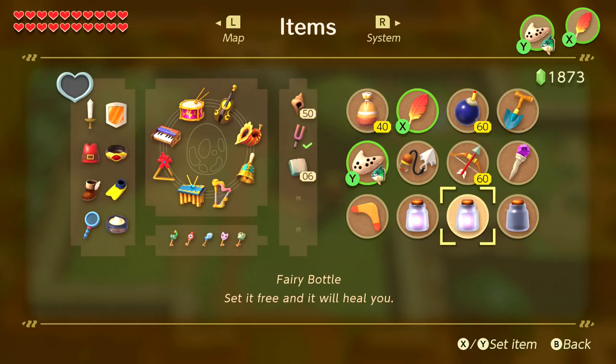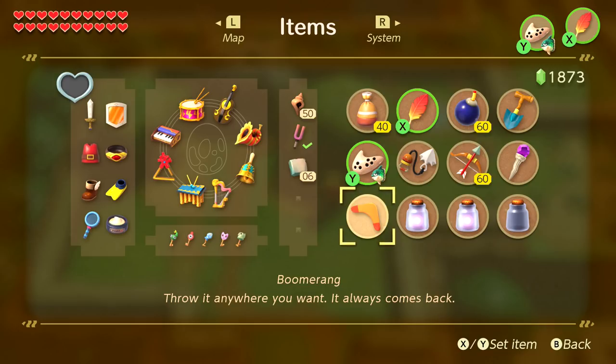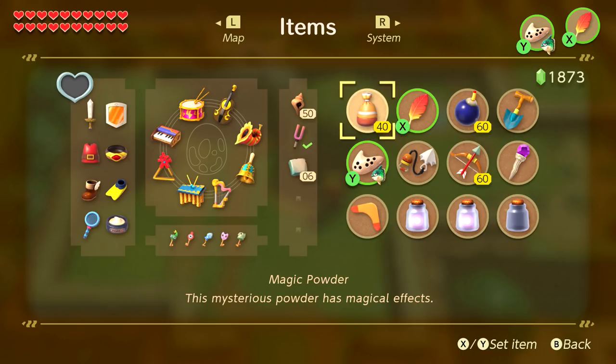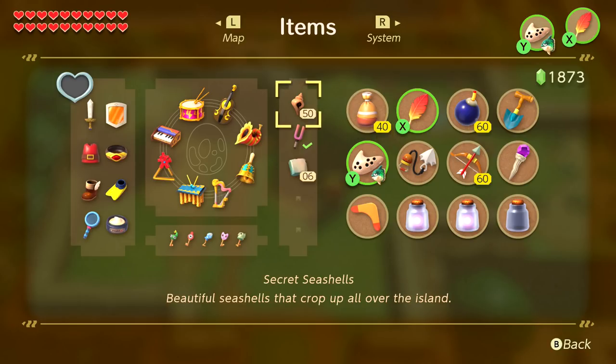We found all three fairy bottles. We obtained the boomerang, and we upgraded our arrow capacity to 60, bomb capacity to 60, and magic powder capacity to 40. We've collected nine of the 10 figurines in the trendy game — the 10th one you cannot get unless you beat the game, so we'll do that at the end of today's episode or in a bonus episode.